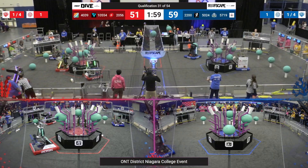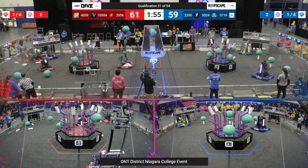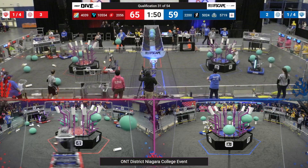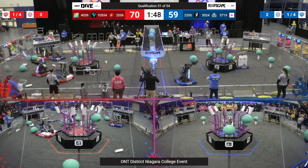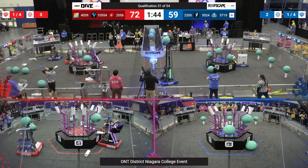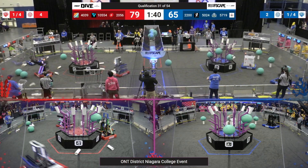26 goes and scores an algae in the net above their team's barge. Over on the Blue Alliance, 2200 running around, racing to score more coral with their Alliance partner 5024. 2100 grabs an algae from their wreath and looks like they're lining up to score in the net above their barge — but it just misses. Hopefully they can come back and try to re-score that later.